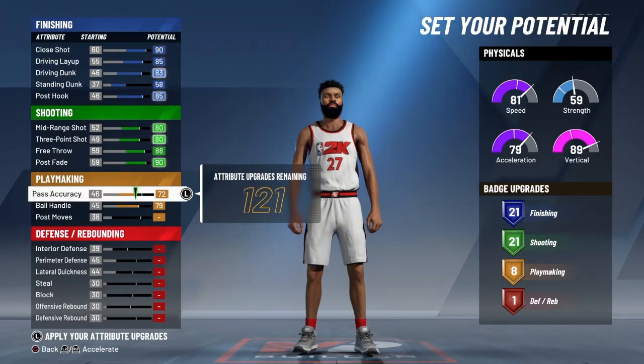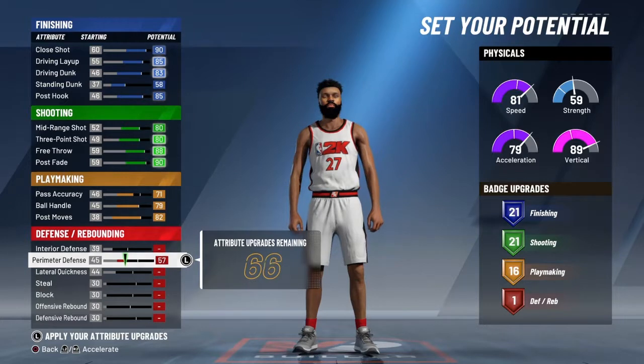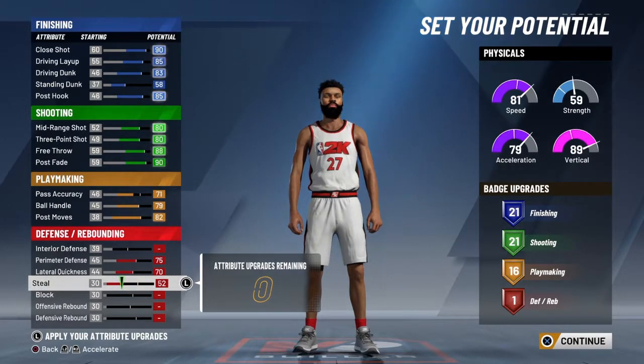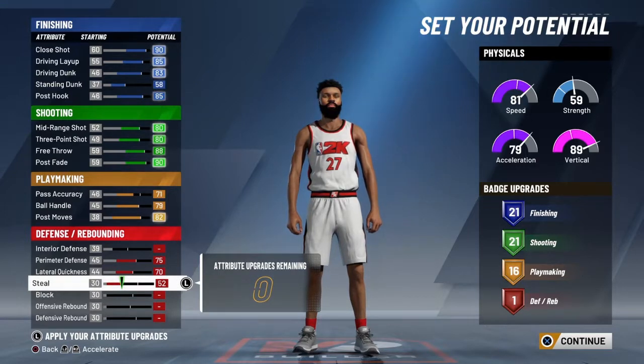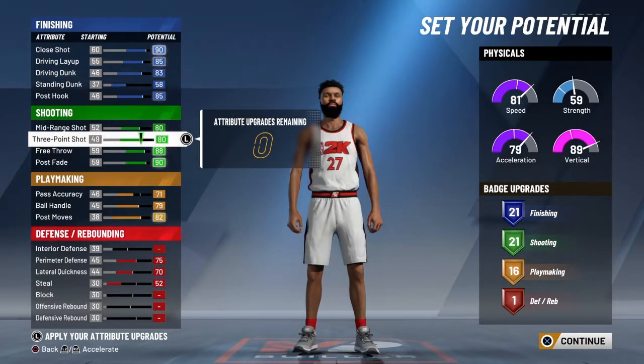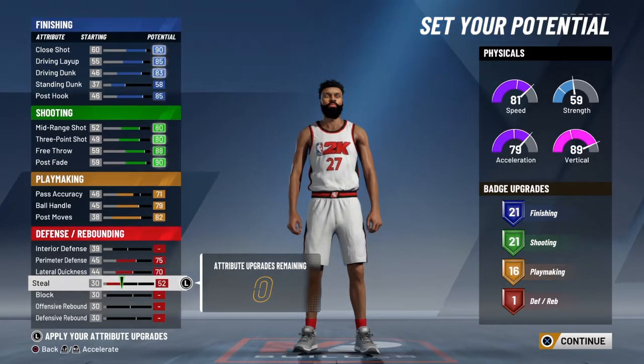Pass accuracy you put it on 71 — if you go any higher you won't get the build name 'Scoring Machine,' you'll get 'Offensive Threat' or something. Max out your post moves. Pay close attention: for defense I max out perimeter D, lateral quickness, and steal — only because you don't really need a high steal rating to get steals. If you want more defense, you'll have to sacrifice something else, like some of your badges to give five defensive badges. But if you want a scoring machine, follow the way I'm telling you.